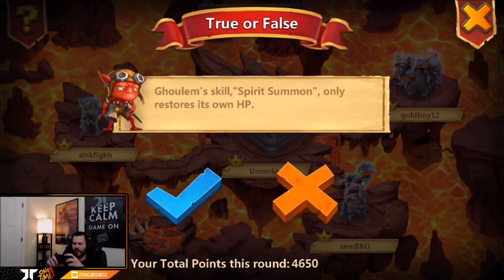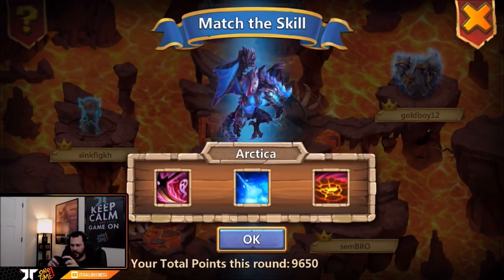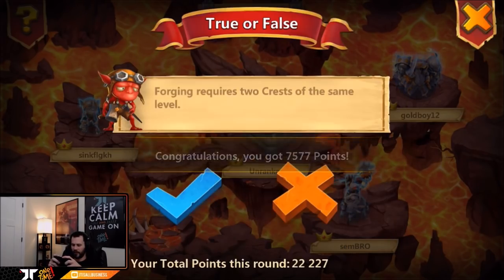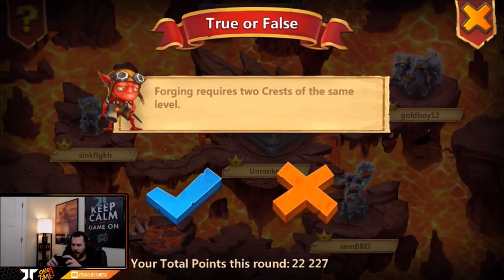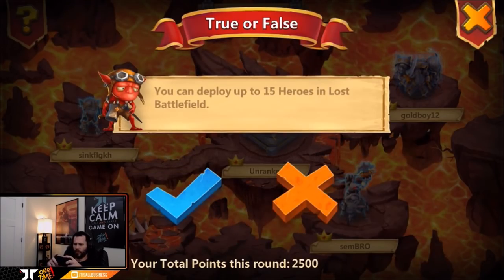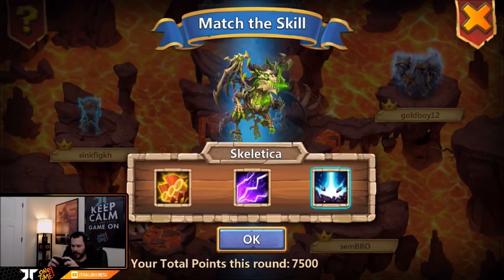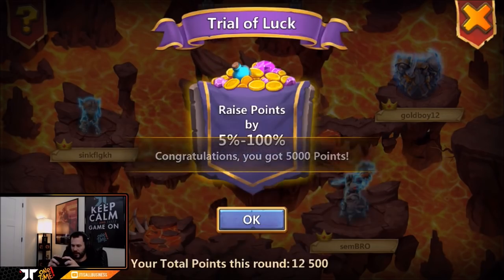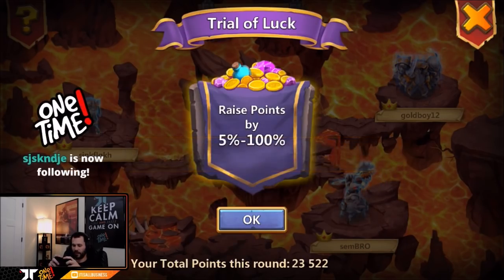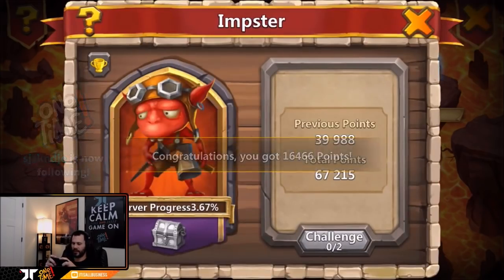Trial of luck is the first one. Golem skill spirit summon only restores HP — that is a negative. Artica is obviously the little frost thing, always go with the bottom right for the goods. Forging requires two crests of the same level, yes that is true. You can deploy up to 15 heroes in lost battlefield, and Skelly gives us 68 — that ain't bad. Bottom right 272, come on, 100% — 76, that wasn't too bad.